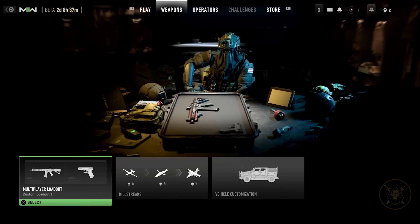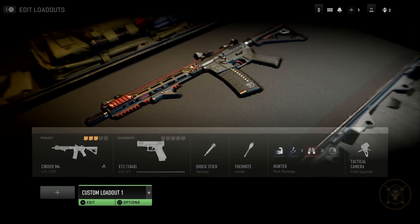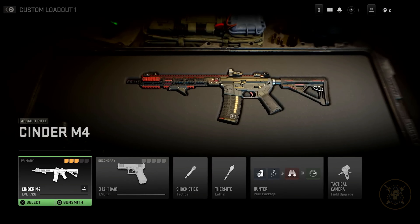My name is Mary-Ev Jukyan and I'm a senior UX designer. Gunsmith itself has a whole new environment. It is an updated interface that makes it feel like you are in a gunsmithing space.